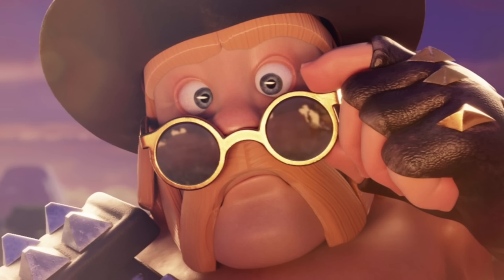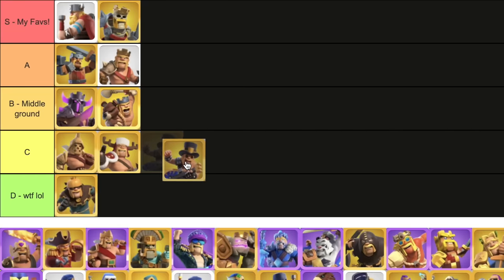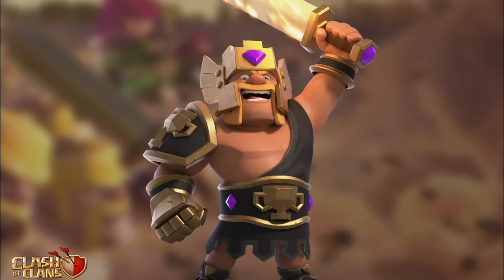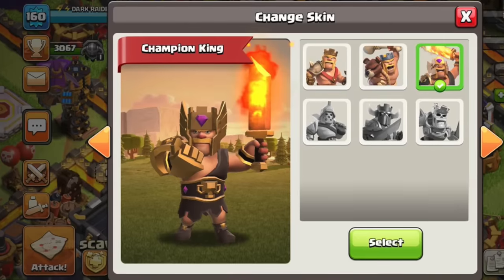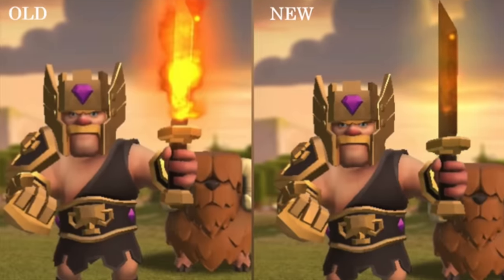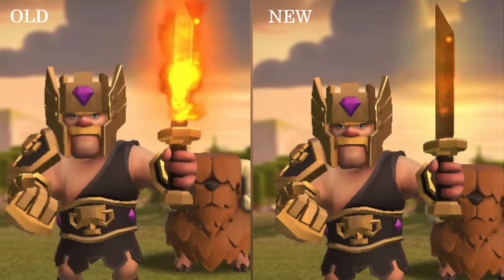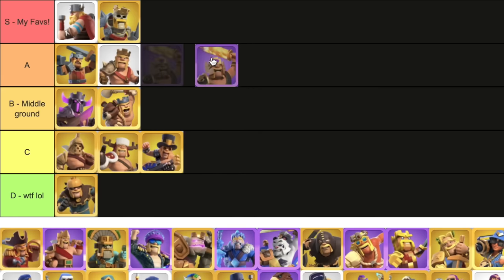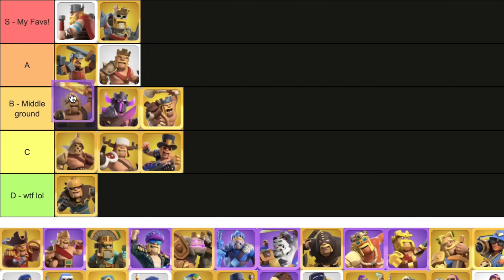Party King — I'm incredibly biased with the party skins, but the Party King isn't that bad. I'm gonna say C because I like the choice of colors, but that's about it. Champion King — I remember this was the skin that looked like he was holding a giant torch. They ended up fixing it, kind of. It doesn't look any better — it looks different, but not better. At least they tried. The skin just looks a tad bit weird as well, so it's gonna go in B.